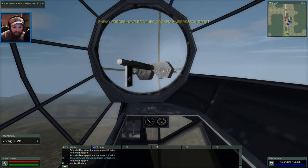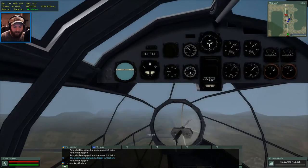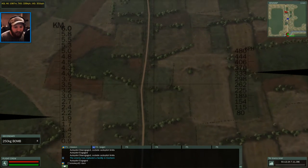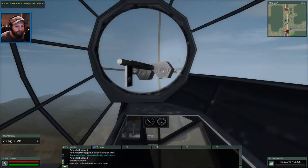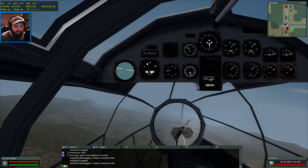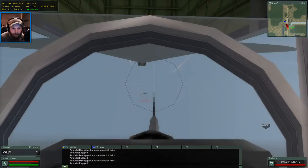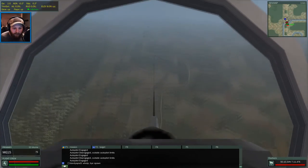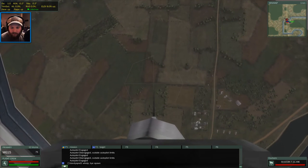We've got a Spitfire ahead of us - he's going to engage us for sure. Yep, there he goes. But that's okay because we should be able to get our bombs off on target. Let's double check our speed - we're a little bit faster than expected, so we'll set the indicator a little bit higher. We're a little bit off target so we'll make a quick correction and go ahead and drop our bombs. Now we should have a Spitfire on our tail. We'll fire into him. Let's see where our bombs land.